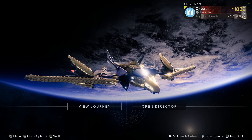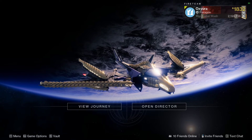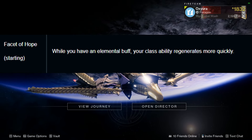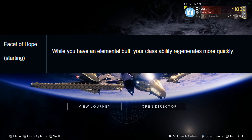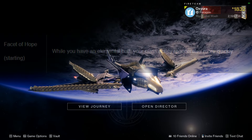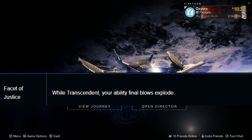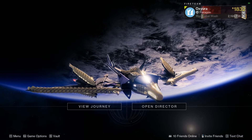I forgot to mention the aspects — I'll circle back after covering the last two fragments. Those will be either Facet of Hope: while you have an elemental buff your class ability regenerates more quickly, which would be the overshield — not super helpful but nice to have if I mess up a dodge — or Facet of Justice: while Transcendent, your ability final blows explode, for a little more ad clear when I go into Transcendence.